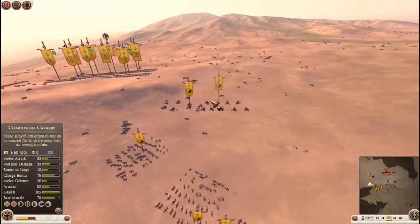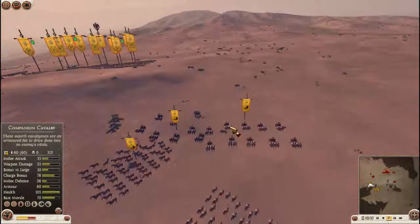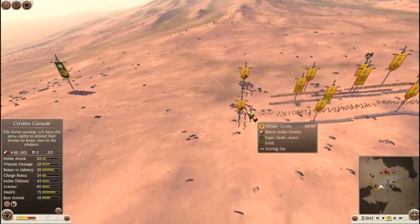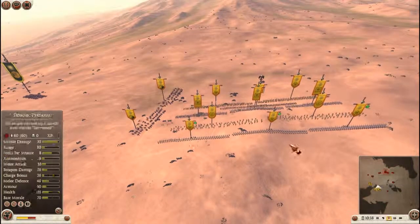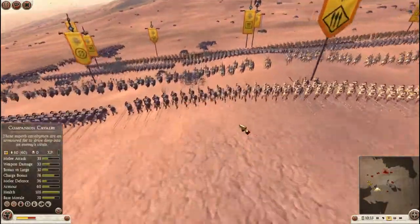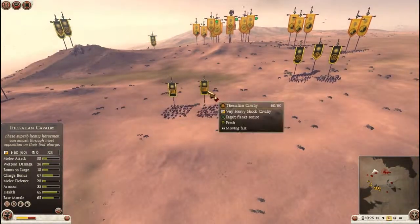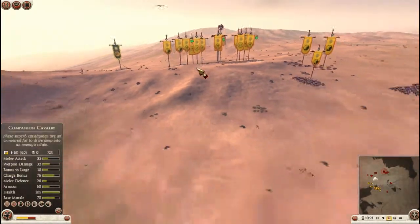Oh, here are his chariots. I hate chariots - they're so annoying, just horrible units. Loads of health, loads of armour. Just no fun for anyone. He's got citizen cav to stop me charging him. I can't really charge any of this anywhere - this is a really charge-stopping army. These are all anti-cav units, so this army is going to be challenging for me because of his heavy anti-cav element.